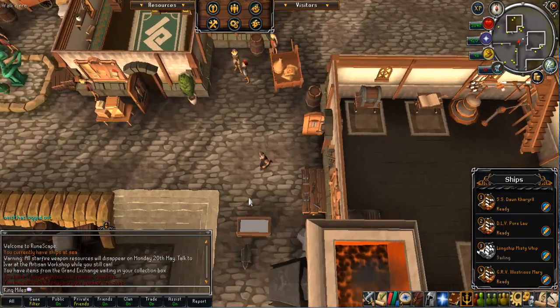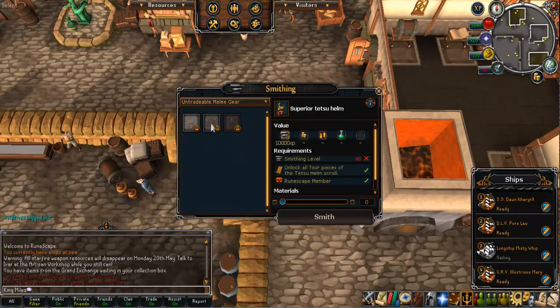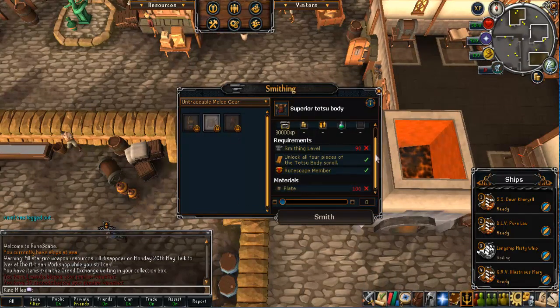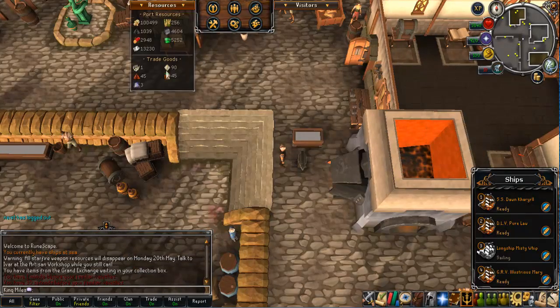Going to untradeable melee gear — for say the plate chest — I need 100 plate to make that, and I think I've only got 90. To make a full Player Imports armour set you need 200 in each of your trade goods resources. That might seem like a lot, but you only get five or ten at a time.